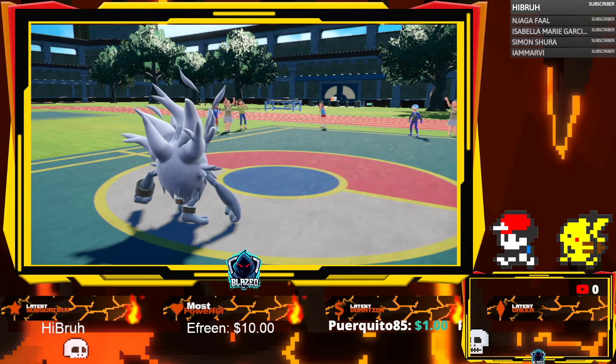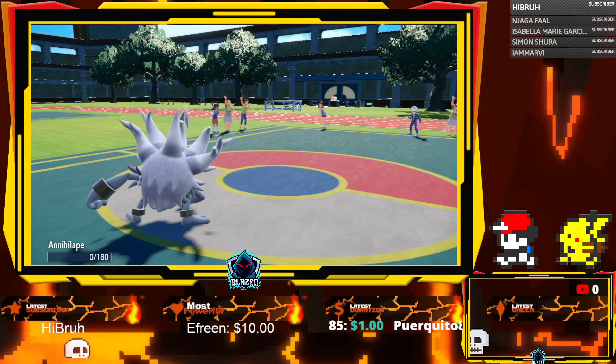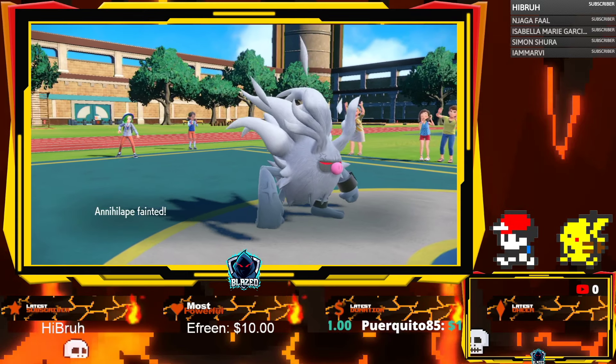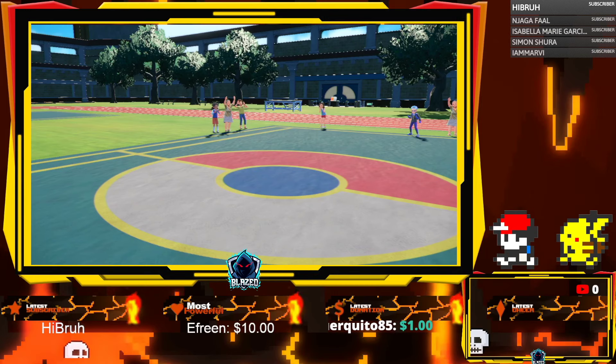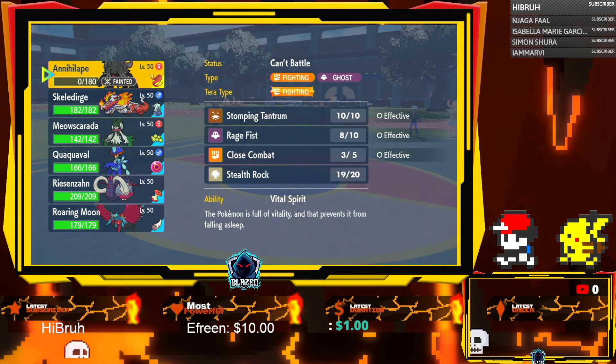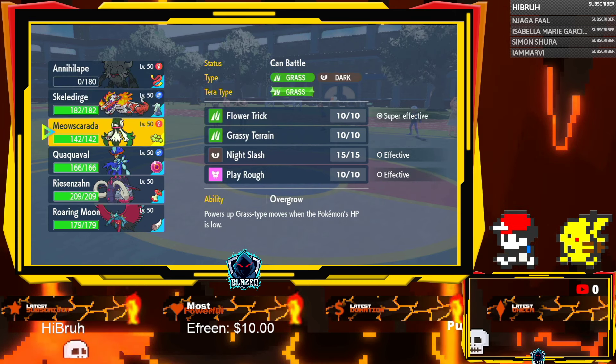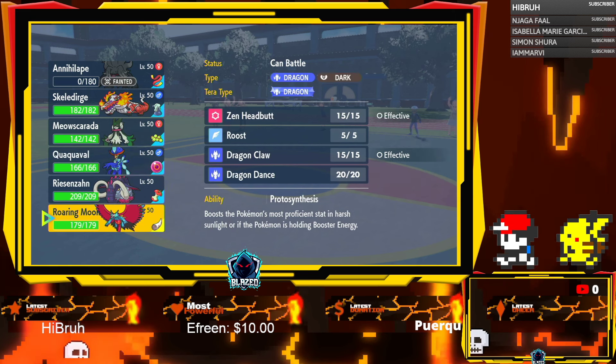STAB Close Combat and then Annihilape goes down here to Future Sight. Oh, that's funny. Who do we go into? We go into Roaring Moon here.